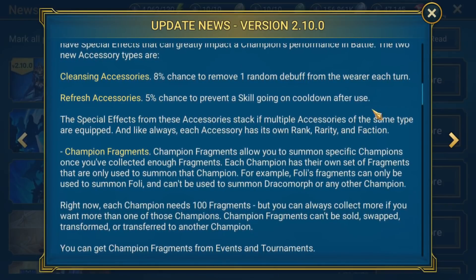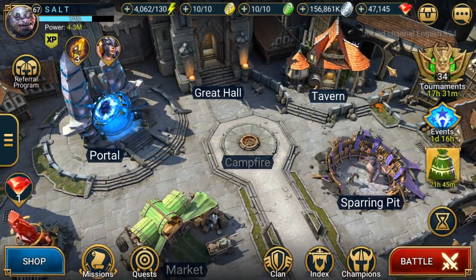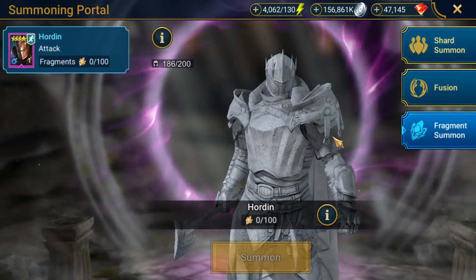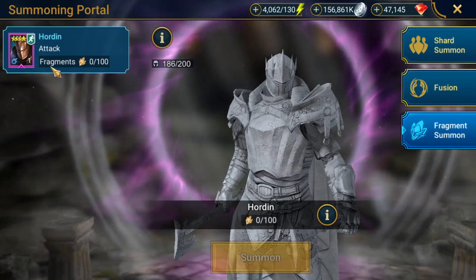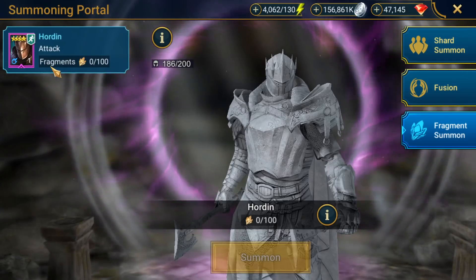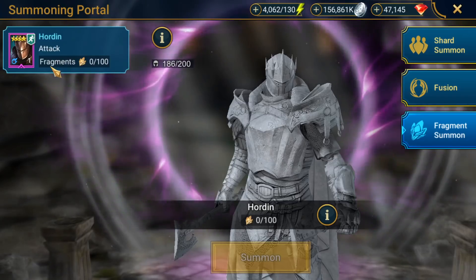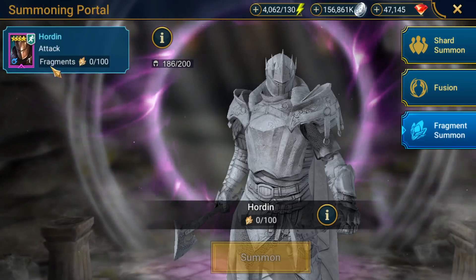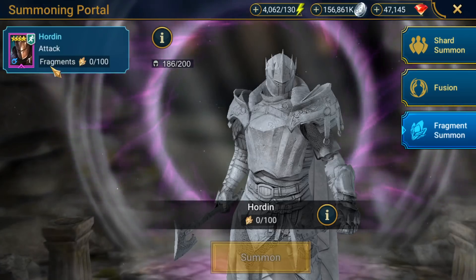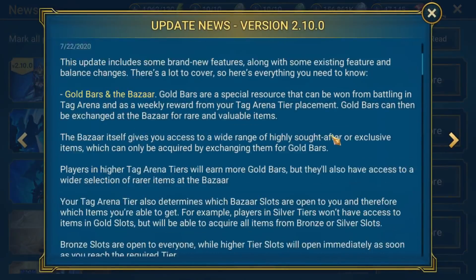So even though they might seem really cheap, there are so many layers of RNG you probably have to buy a ton of them to actually get the ones you're looking for. You've got the cleansing one and the refresh one, which actually prevents a skill from going on cooldown. Cleansing, of course, removes the debuff. Champion fragments is something I'll probably focus on in more detail in a future video — we don't really have a whole lot about them right now except that Horden is the first champion in here. The real question is whether you'll be able to get all 100 shards, because even if you have 99 out of 100, they're basically useless since they are champion-specific — you cannot use Horden fragments for somebody else.